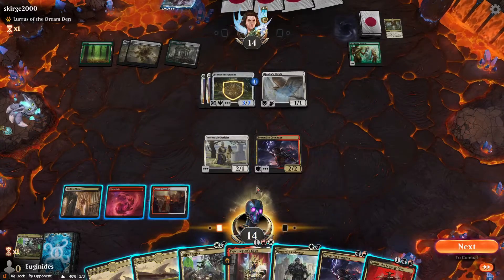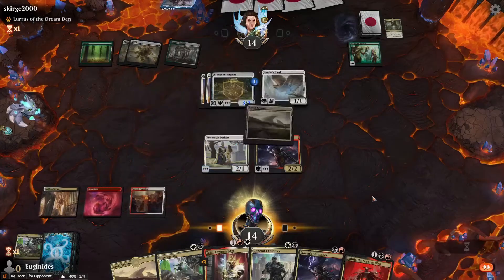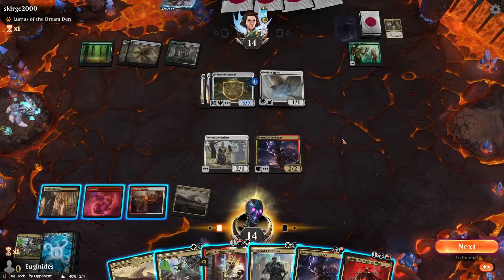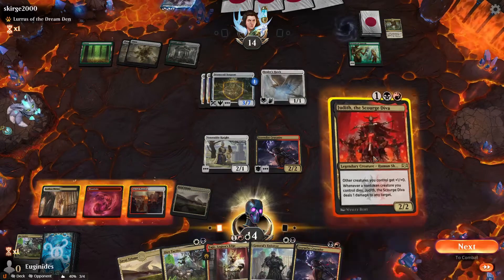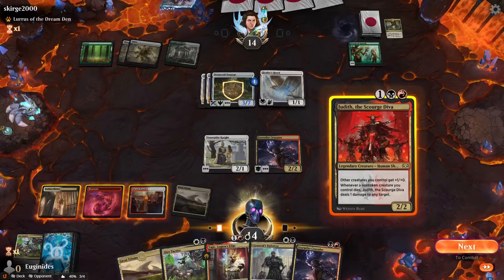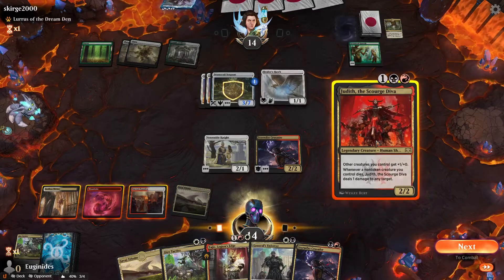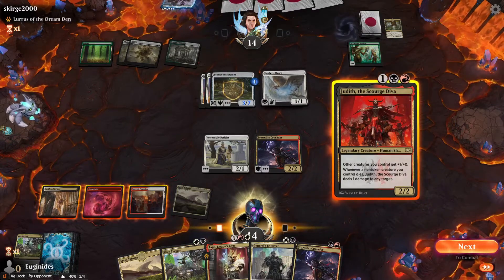I want to untap a basic and a two-drop so I can play two two-drops. That's not happening. I could Dire Tactics you — seems like a waste when you have a Lurrus out there. So I could play a Judith, then next turn Enforcer and Crusader. Or if I draw an untapped land, Tajik and Enforcer.